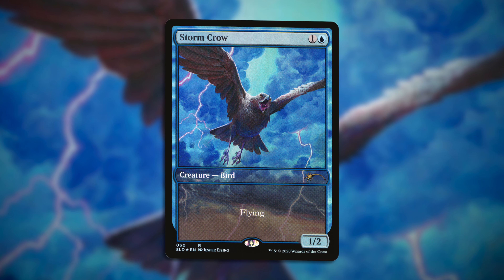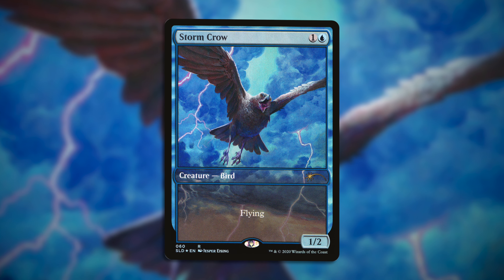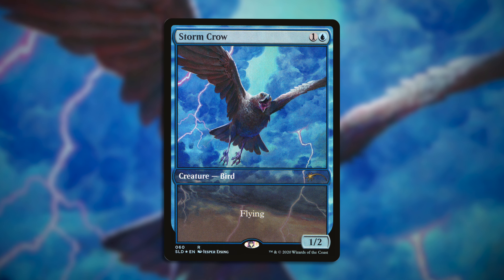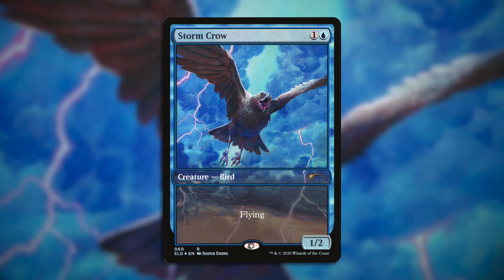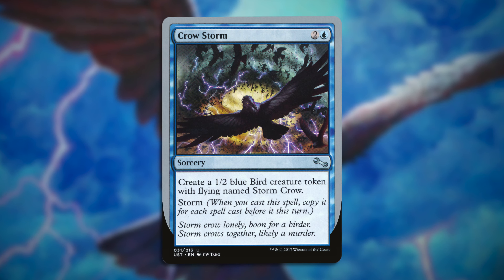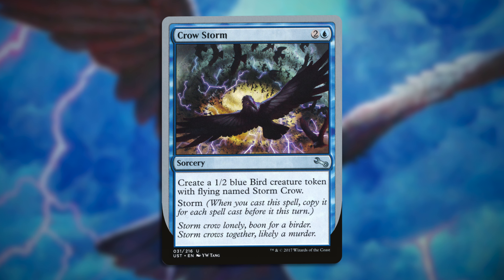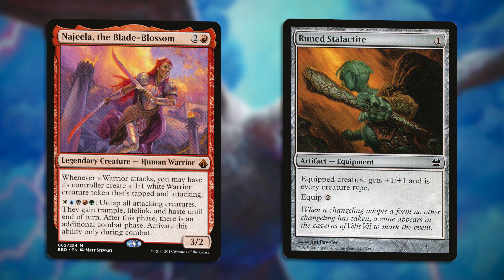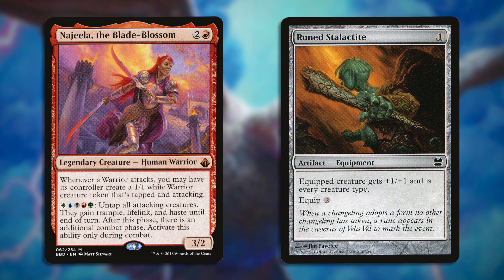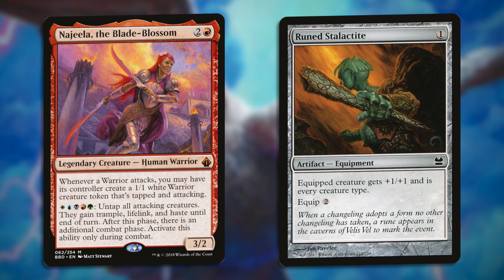Coming in at number three we have Stormcrow. For one generic and a blue, one two creature — bird, flying. A creature card so powerful the only way Wizards could design an alternative card to this degenerate bird was to make it silver bordered. They say it's fear that stays the hand; unfortunately for your opponents, crows don't have hands. Stormcrow makes for an excellent beater in Najeela, particularly with Runed Stalactite, because you can never have enough warriors. Honestly really cool seeing Najeela's tech open up. Stormcrow. Wow, you heard it here first.